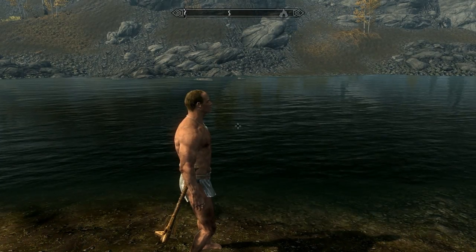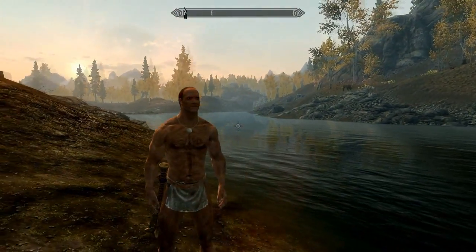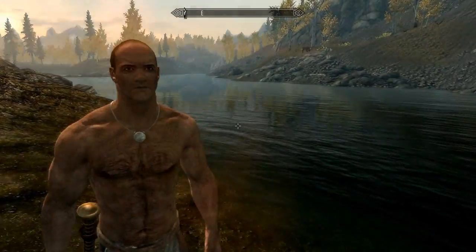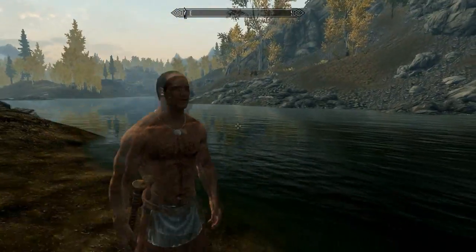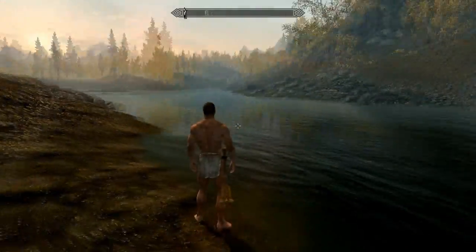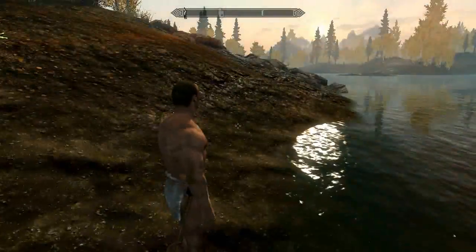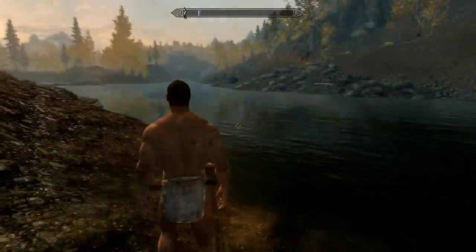So this second mod is called Water Effects and it's also made by Optic Shooter. What it does is it gives you the ability to have water droplets coming off your body after you've gone for a swim. My guy is naked right now because it just looks better when you're not wearing anything, because the armors can get in the way of the actual water droplets.